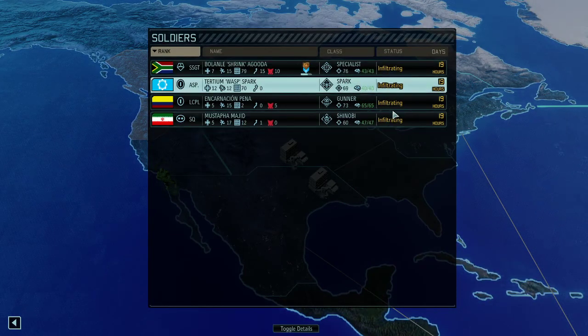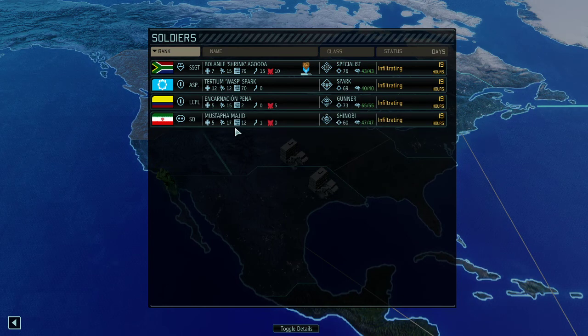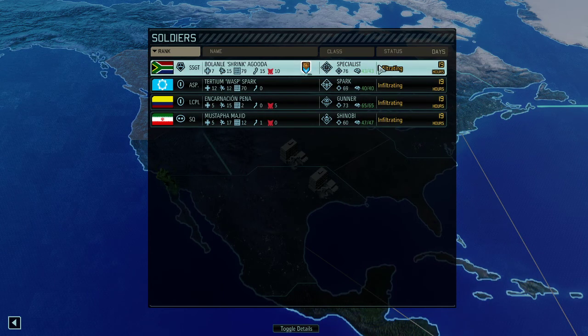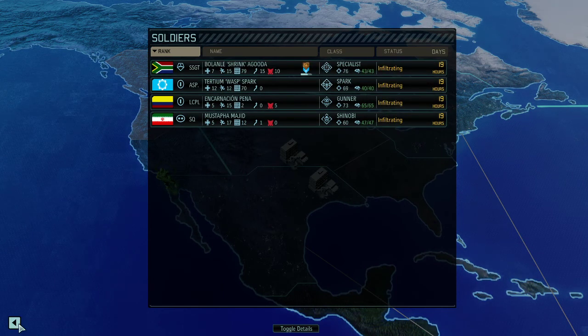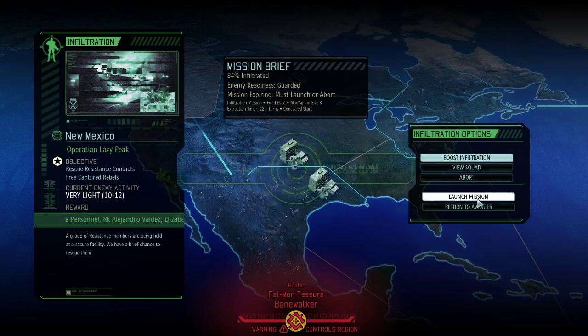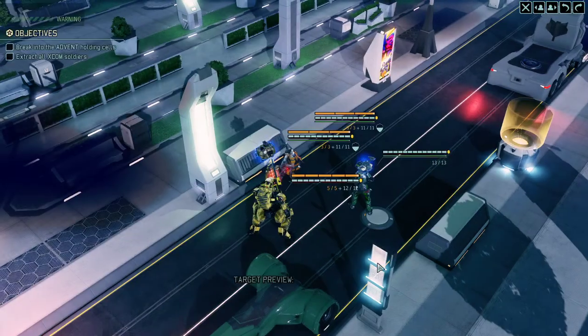We only deployed low-level troopers and only four of them — a shinobi, gunner, SPARK, and specialist — which is a kind of well-rounded team, but with the difficulty spike of 12 enemies here, I'm not sure. We had a couple of rescue missions but their difficulty was pretty hard, and I'm not sure if I can do it with four. We're probably not going to be successful, but we can still give it a shot. Let's go.